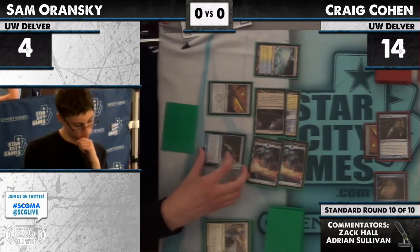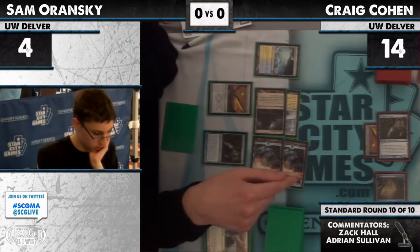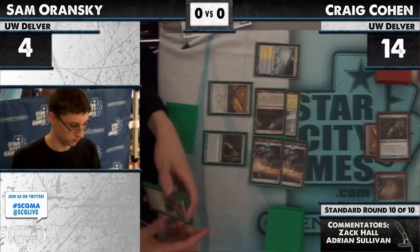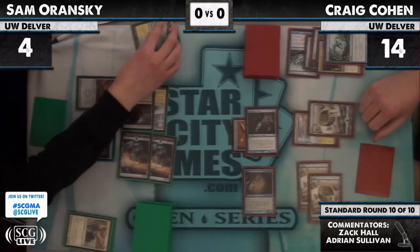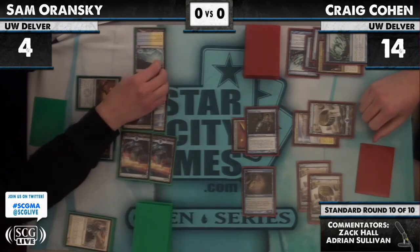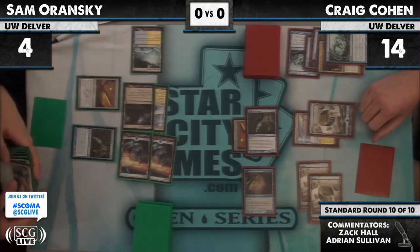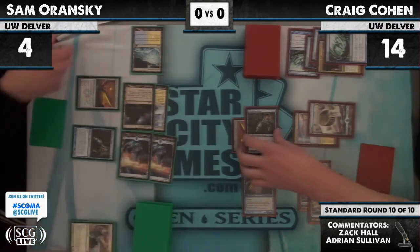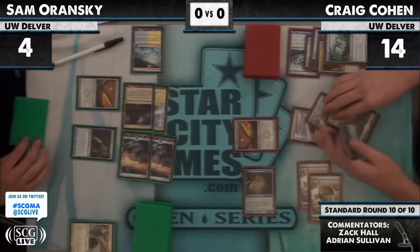Sam Oransky is deep in the tank, trying to figure out a way to win this game. His opponent is still at 14 life. He wants to be able to attack with his Snapcaster, but it's not really going to be likely — his life total is too low. He has to stop the Snapcaster from hitting him. Wow — he is going to go to one. Take three, go to one.